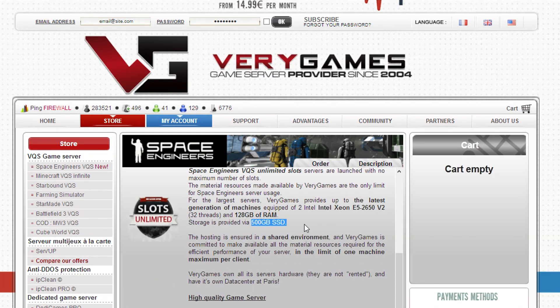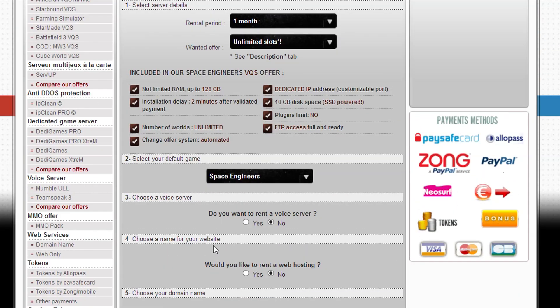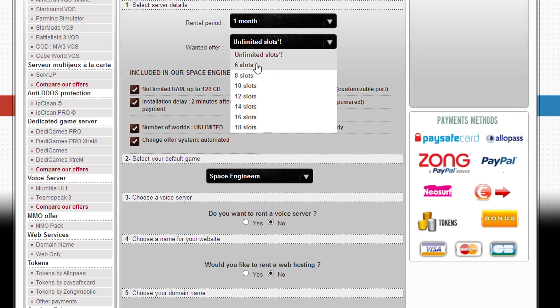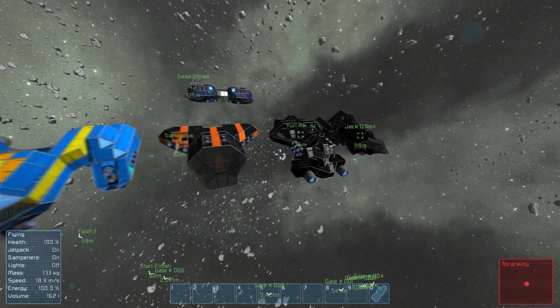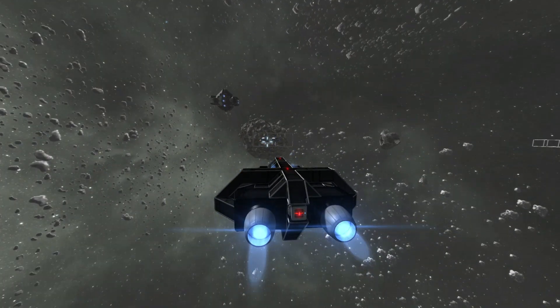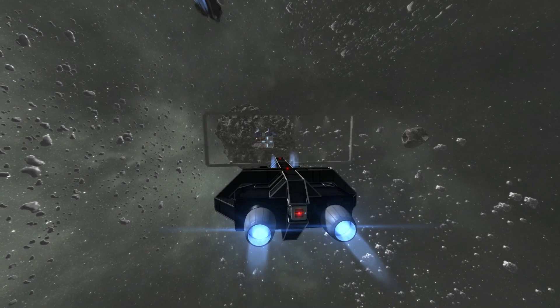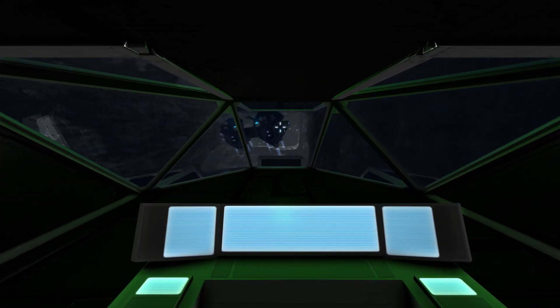You get FTP access so you can put in your own mods or upload your own maps. I'm really happy with the unlimited slots — it's around 20 euros per month, which is about 19 pounds. If you just want to play with friends, six slots is the minimum at six euros per month. The service has been absolutely brilliant; shout out to Mathilda from partnership services — she's definitely on the spot with her email replies.